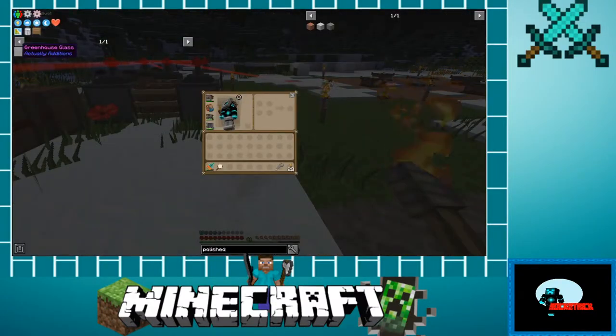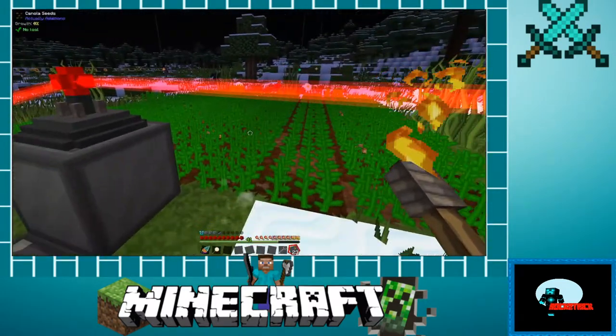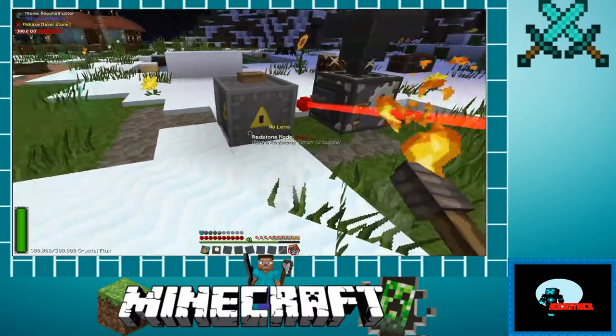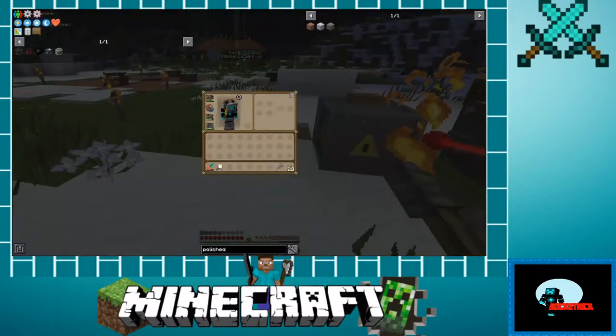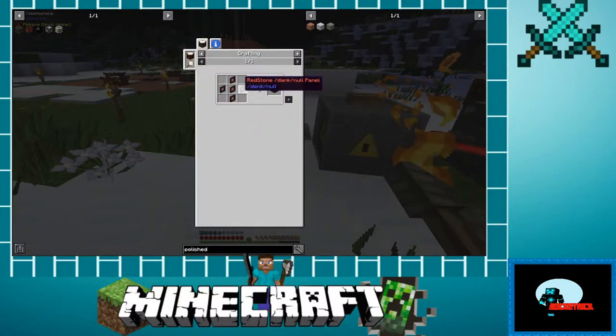Let me show you what we're going to make today. We're going to make garden glass - you put it over top of something you want to grow and it really increases the speed. I'm also going to do a Dank Null. What this is: whenever I'm harvesting or mining and I get a lot of cobblestone, I can put cobblestone in the Dank Null and it will collect and delete it for me so I don't have to keep throwing it away.